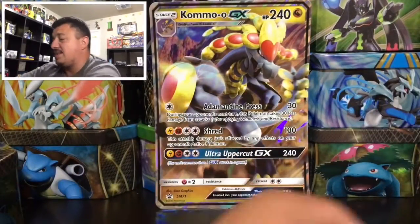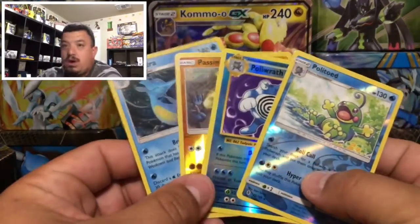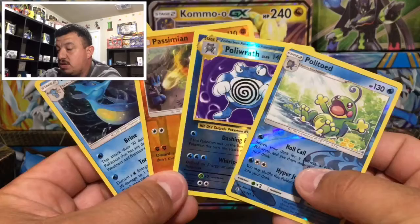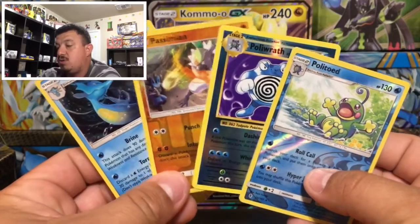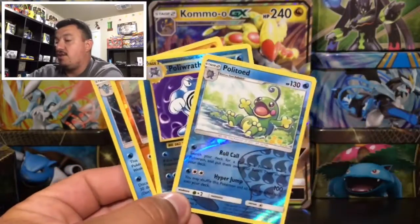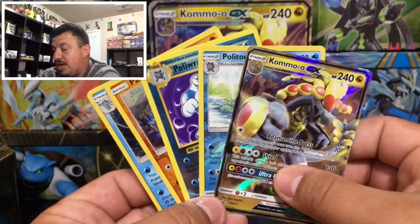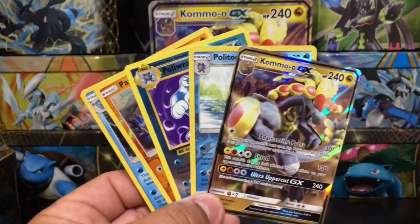Even though we did not pull a GX or anything like that, we got four holographic or reverse holo cards: three reverse holo rares - Poliwhirl, Passimian, and one Kingdra that is a rare holographic card. And of course the promo, the main event - the Comodo GX that comes on the front of the box.